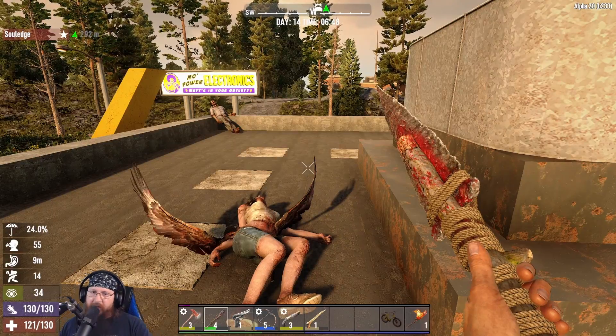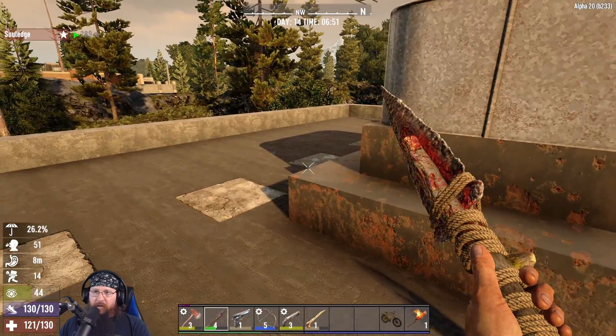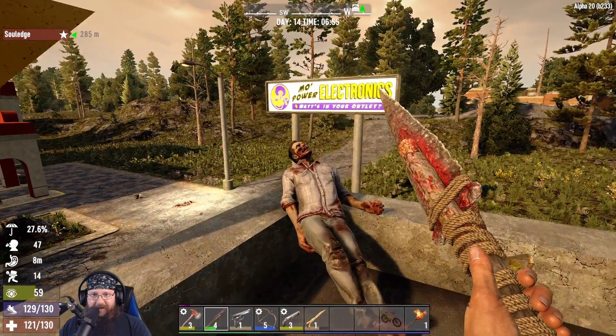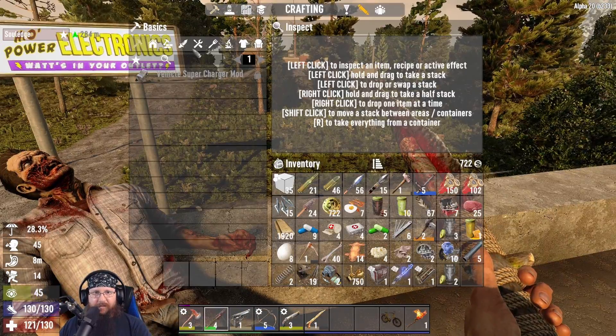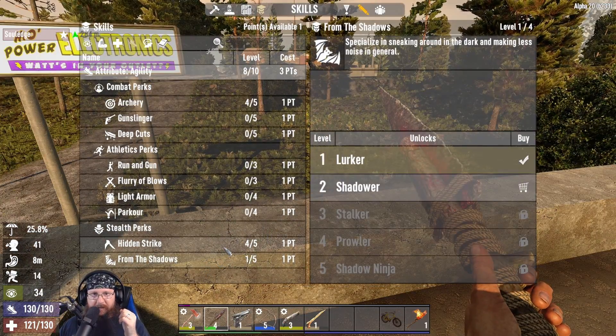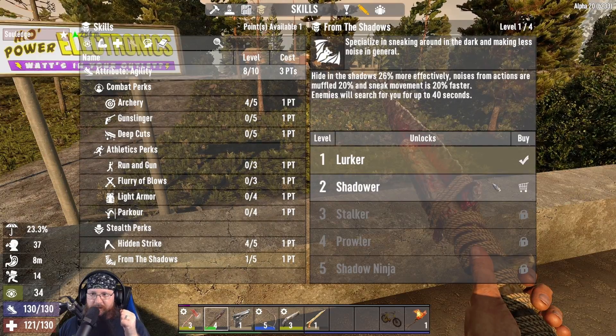All the animals in the room just ran out, I have no idea why. The cobblestone block with a hole in it has the same amount of health, but it looks like we can shoot through it and I doubt they can brawl through it as easily as an open block.